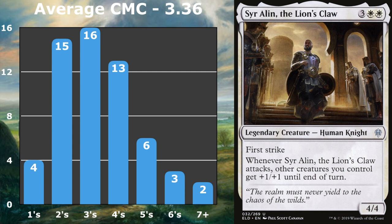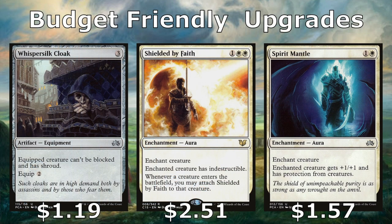If you like combat tricks and getting in for damage when your opponents don't expect it, this deck might be for you — give it a go and let me know how you liked it. Some budget upgrades I would consider above the one-dollar price point would be Whispersilk Cloak, Shielded by Faith, and Spirit Mantle, which all fit in really nicely. If you want to see other upgrades I recommend, check out the TappedOut link and look at the maybe board. Leave your comments below for other players — let them know how you would improve this deck so they can make it the best it can be. Hope you enjoyed this video and have a great rest of your day!